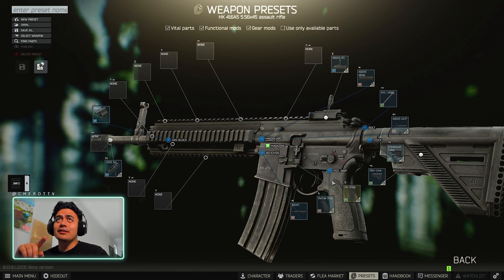One disclaimer: this build is so hard to complete because of the pistol grip. The black version you can get from traders, but the tan — the Flat Dark Earth version — is found-in-raid only. You will not be able to complete this quest unless you find it in raid, or trade someone on the flea market. Everybody wants expensive keys though. It took me four days.